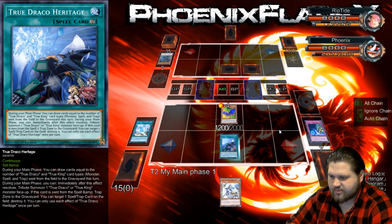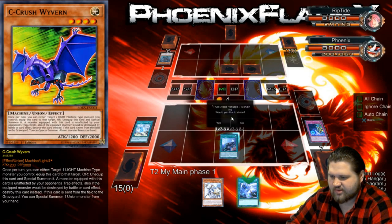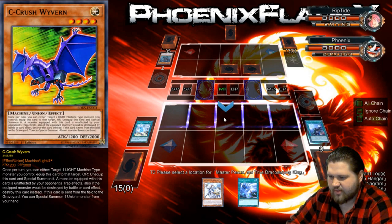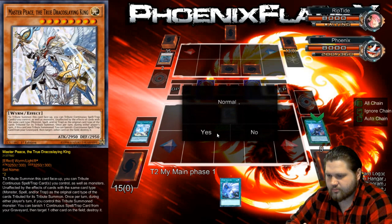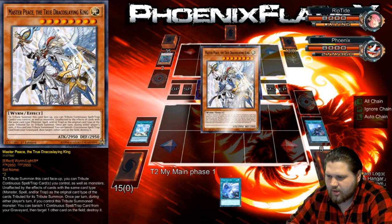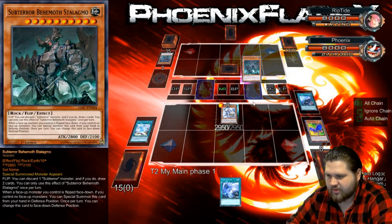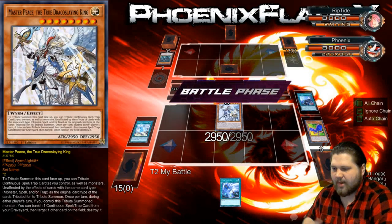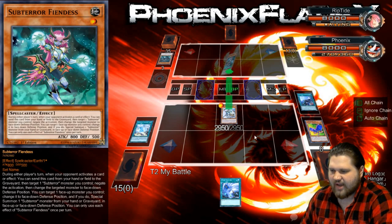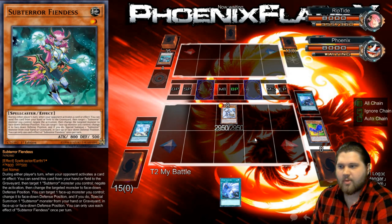I'm gonna draw a card first to bypass. Twin Twister — that's pretty good. Then we'll activate this. I'm not gonna chain Twin Twister. Masterpiece, this, and this — into this. I'm not gonna pop my own Diagram, that seems like a bad move. I've got two loaded bullets in here. So I'm gonna banish this to destroy the Stalagmo, and then I'm going to Battle Phase and attack with Masterpiece over this Fiendus. I don't know how Sub-Terrors deals with Masterpiece at all.